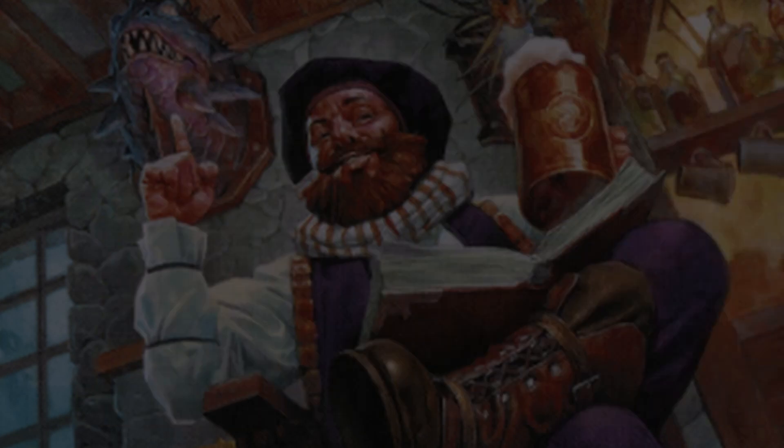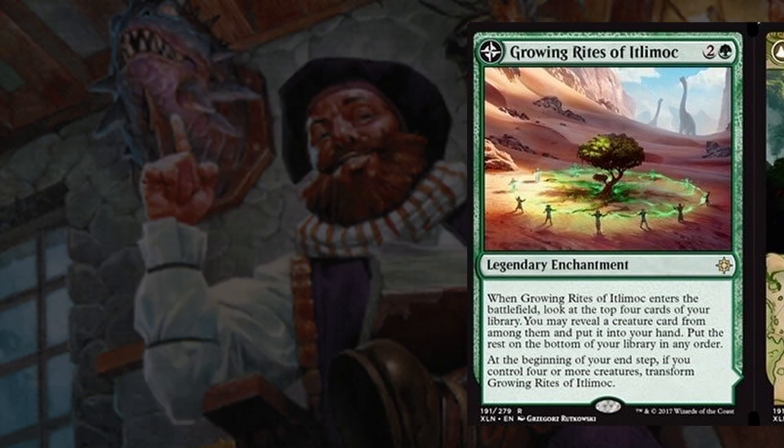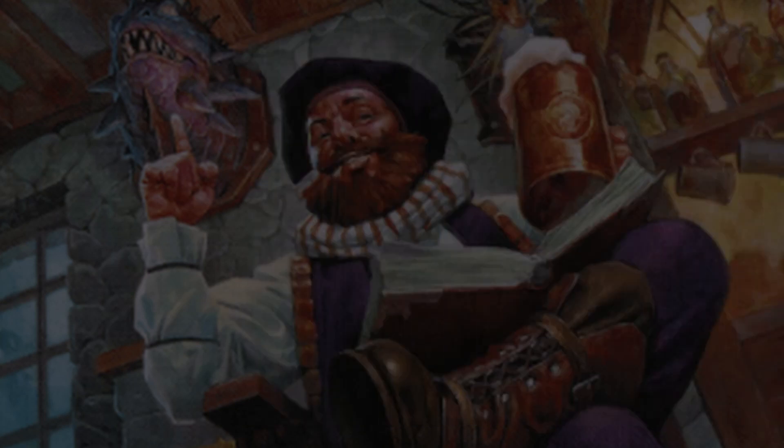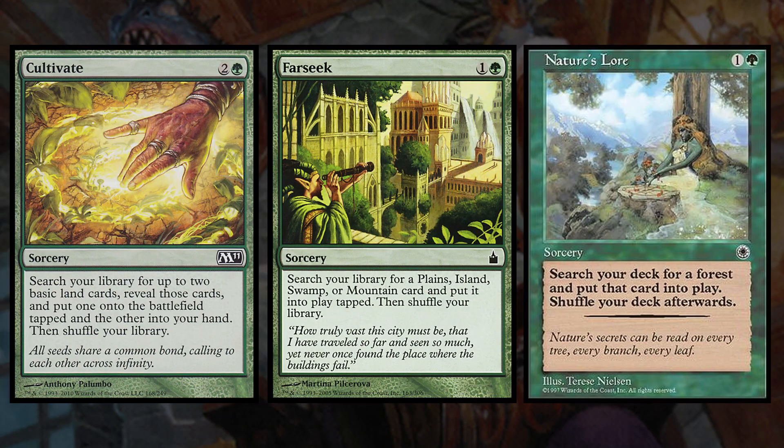Now to move into some non-creature forms of ramp. First up we have Growing Rites of Itlimoc, which comes down as an enchantment that lets us look at the top 4 of our library and put a creature card from among them into our hand. And then at our end step, if we have 4 or more creatures it turns into a Gaea's Cradle essentially. Then of course we have Sol Ring, a format staple which needs no explanation. And then we have 3 ramp spells with Cultivate, Farseek, and Nature's Lore. I like Farseek and Nature's Lore because they can find dual lands.